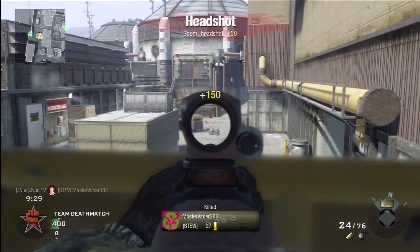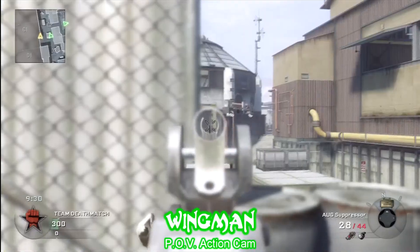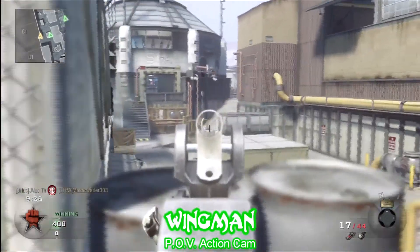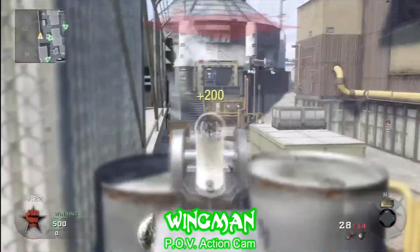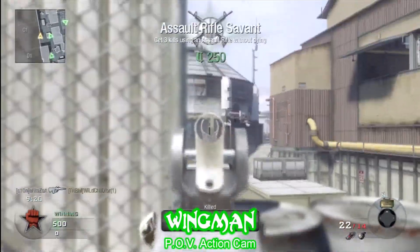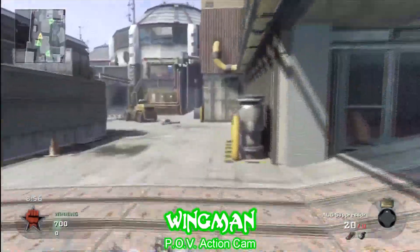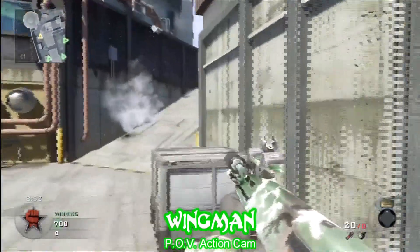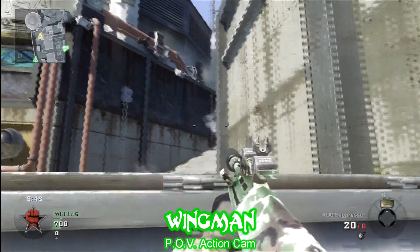We just kind of both gravitated to this area and it just kind of happened — we didn't plan it out. As we switch to the wingman cam, he's got the left side and you'll notice I'm manning the right side. Holding two points like this from the jump of the match can really catch the enemy by surprise. They get really flustered when they come down that ramp or try to post up in the building across the way, and we take them out as soon as they show themselves.